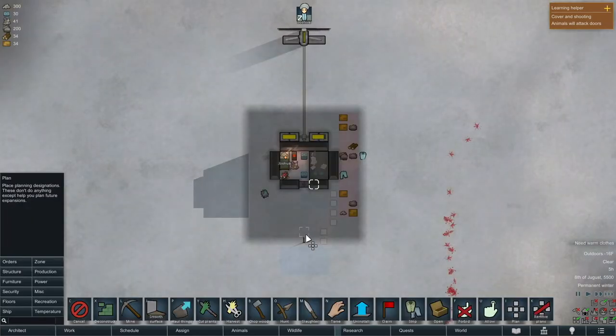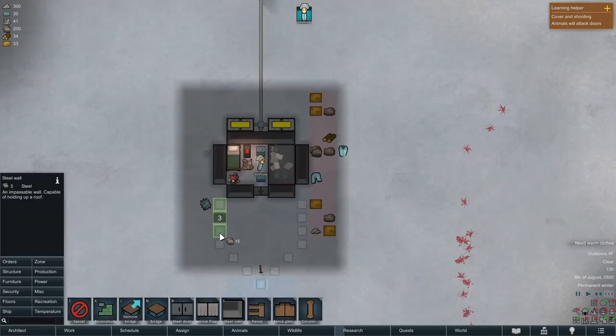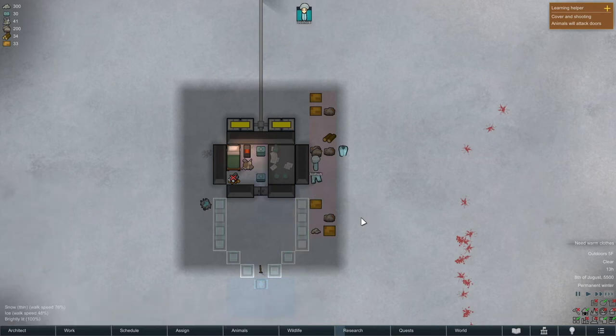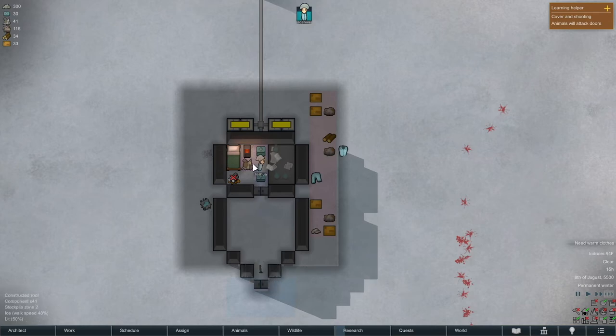Now I'm gonna start planning out where to put the hydroponics basins and a sunlamp. I'm gonna move the horseshoe pin outside because it takes up too much space. We gotta utilize every little square in our base, and everything for the time being is gonna be built out of steel. I'm also gonna need a comms console pretty soon — that's gonna be my only form of getting resources, because once it's too cold no traders are just going to waltz through here.